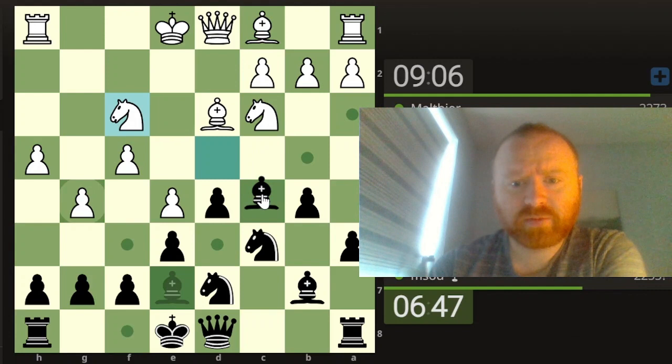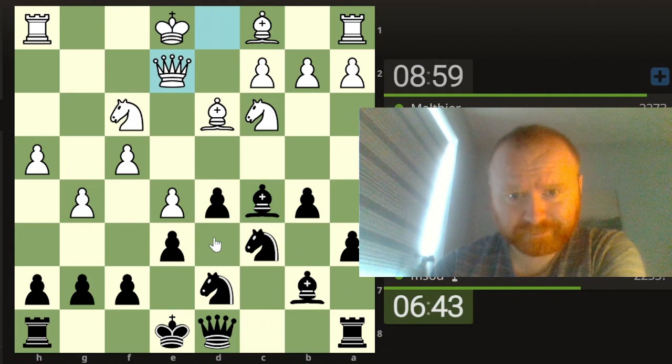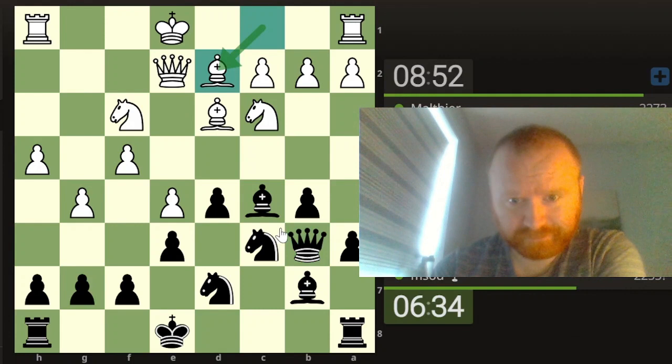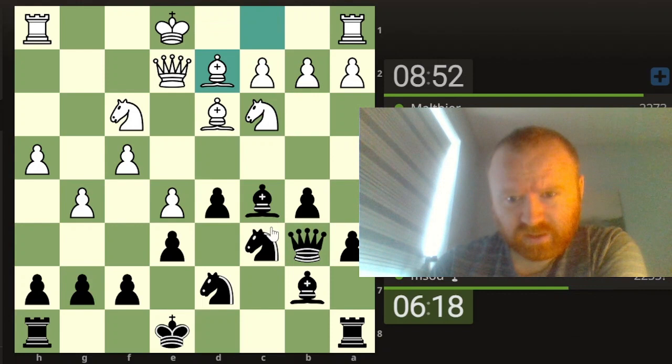I know it seems a little bit silly going Bb7 then Bc5 - in most cases you don't want to move a piece twice. But he's got a piece undeveloped and he's wasted all these moves. Now here I think we go Qb6, just to double up on this. If he goes Bb2, then we might start thinking about how we deal with this uncastled king. The king is not castled but we're threatening to castle in the next move.